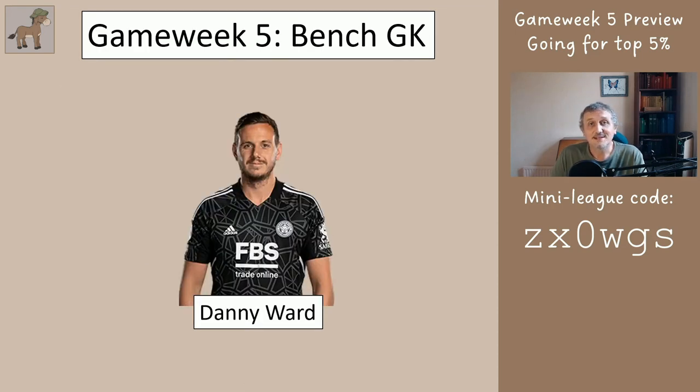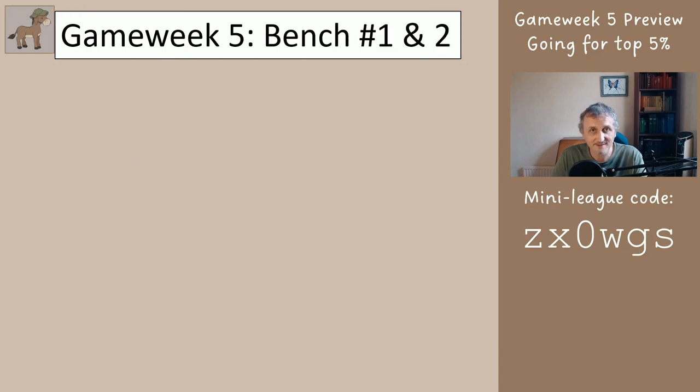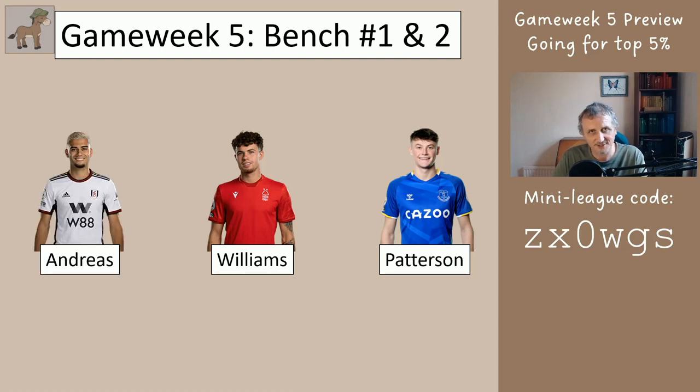All we need to do is set the bench and then the rest of the team sorts itself out. Danny Ward, our goalkeeper, goes on the bench. The last bench position — extreme right as you look at it — will be either Archer or Taylor. Positions one and two in the middle will be Williams or Patterson, and Andreas goes first on your bench. There's a reasonable chance Andreas gets a return this week — Fulham may be at home to Brighton, and if they breach that defence Andreas could be involved. However your other ten outfield players should outperform him, which is why he's only on the bench.